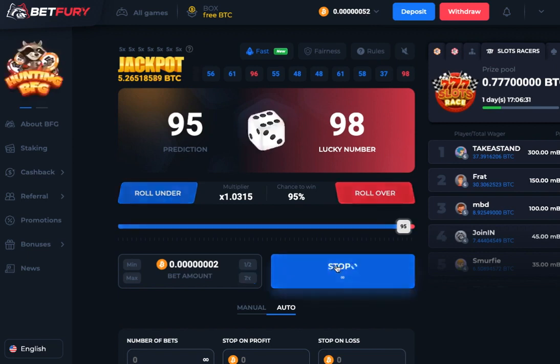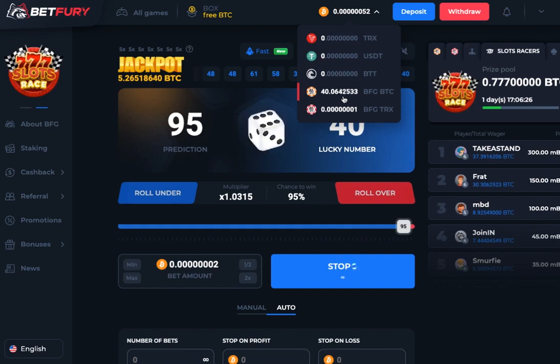At two satoshis the BFG tokens will go up twice as fast, and if I get a good dice run it could do even slightly better. You can see it's going up a lot faster. Let's watch it climb up to 40.07 as an example, and I'll stop there.